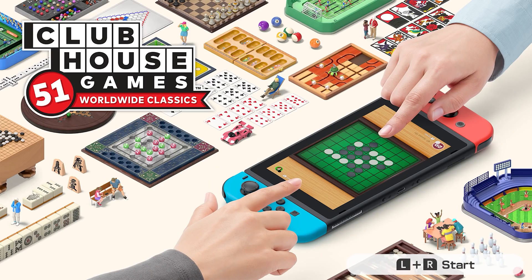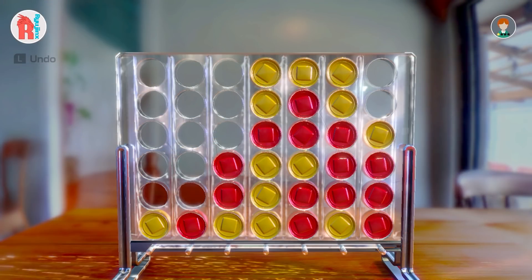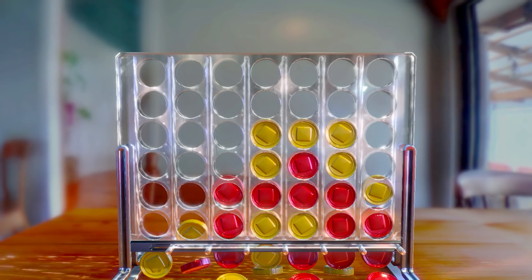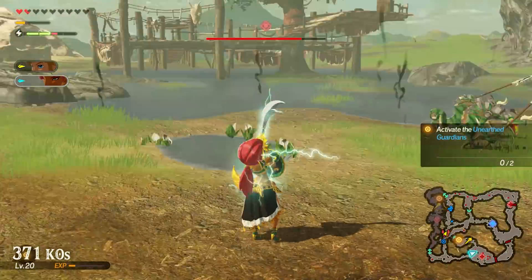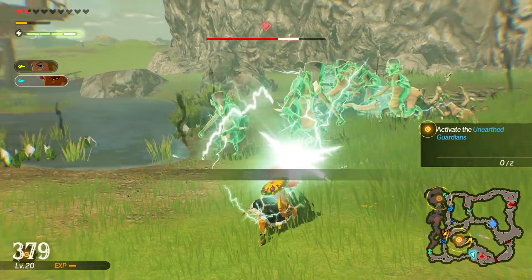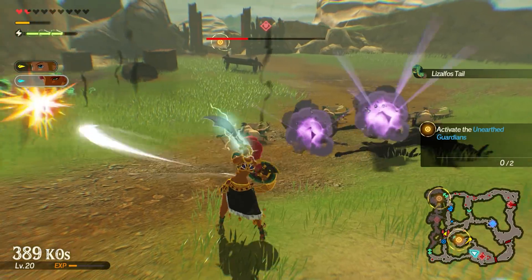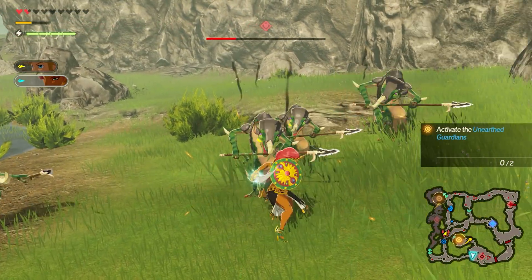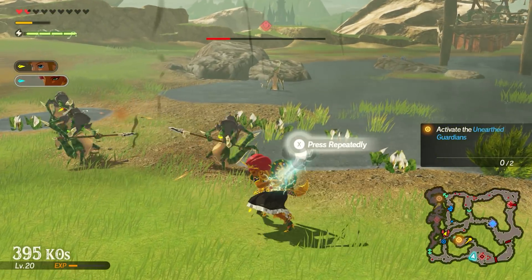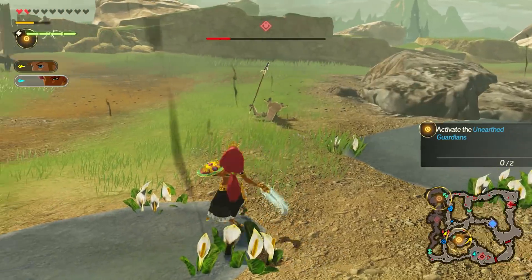Now let's move on to Ryujinx, where we've seen a ton of upgrades and optimizations — specifically those that greatly improve rendering, performance, and something a lot of you have been waiting for: they have finally implemented a working and performant shader cache. While the addition of this shader cache does not increase performance, it does massively increase game compatibility and general playability, since once your shaders are cached to disk you won't be experiencing in-game stutters. When you combine their PPTC JIT cache, which allows games to boot much faster, with this shader cache implementation and the perspective release of their next LDN build for local online multiplayer, I'm absolutely looking forward to what Ryujinx are bringing for Switch emulation.